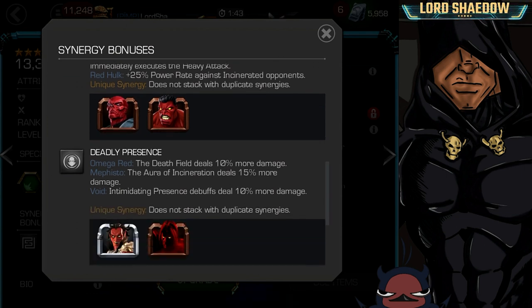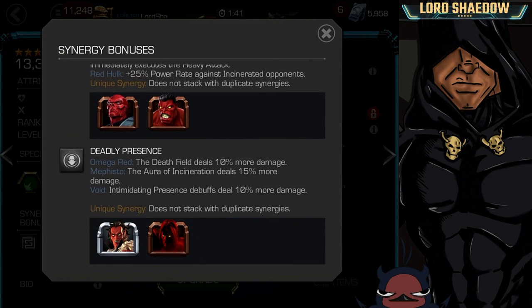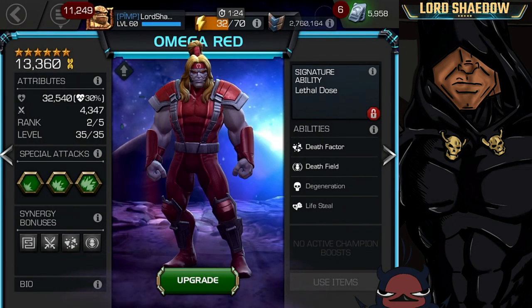Finally, Deadly Presence. You've got Mephisto and Void. Void, as you know, is a beast — if you don't know, now you know. The Death Field deals 10% more damage. That is insane. So he has some crazy good synergies.